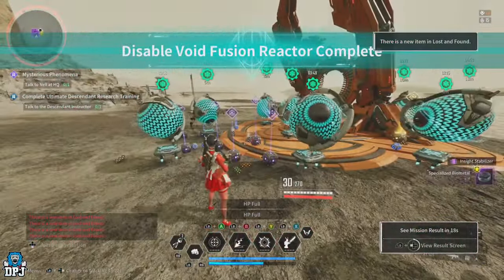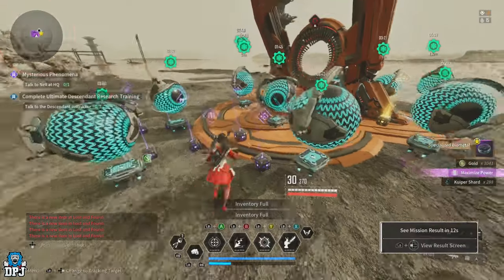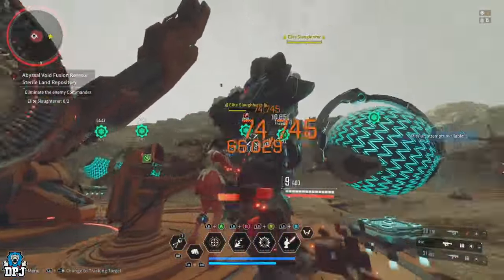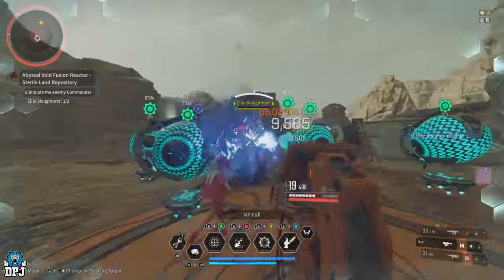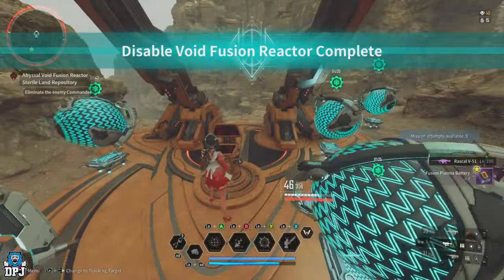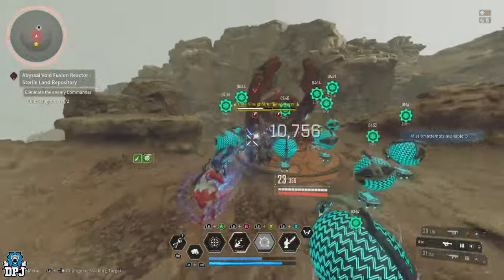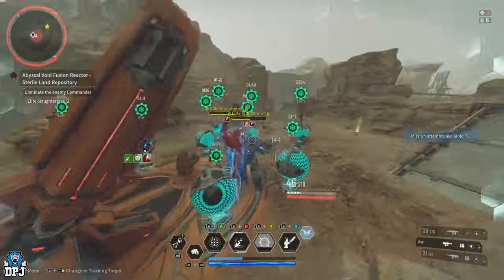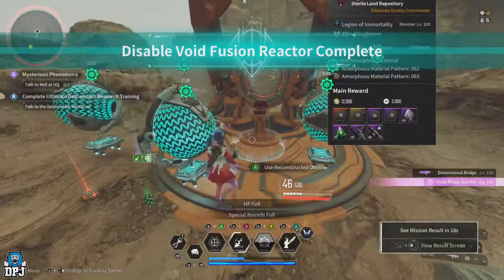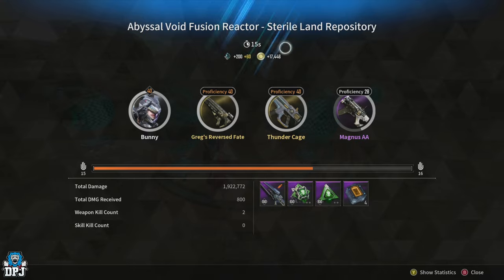Depending on your descendant, the quicker you take enemies out the faster this goes. On Bunny using weapons only, I was averaging around 10 seconds per run, getting between 15,000 and 20,000 gold every 10 seconds. That's roughly 120,000 gold per minute, or around 7 million gold per hour. Descendants like Valby who can kill enemies even faster would probably double that rate. I'm thinking easily over 10 million gold per hour.